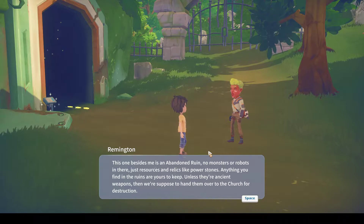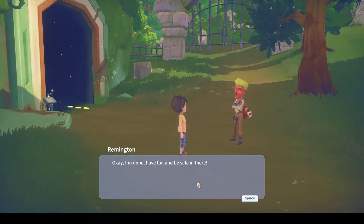Unless they're ancient weapons - then you're supposed to hand them over to the church for destruction. Now that's not strictly true, because you get a sub-instance in there. It looks like a big barrel, and inside it will be creatures you can fight to get treasure. So there's nothing hostile that will attack you unless you go into one of the sub-instances.